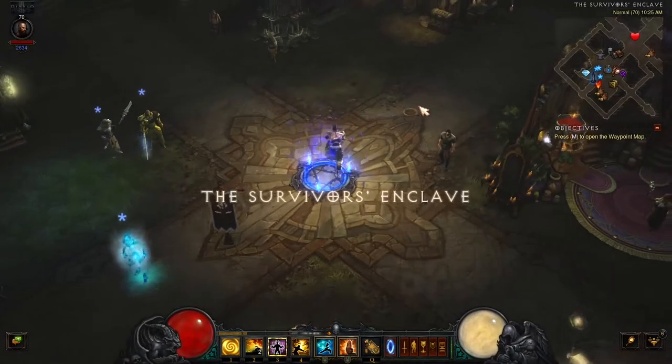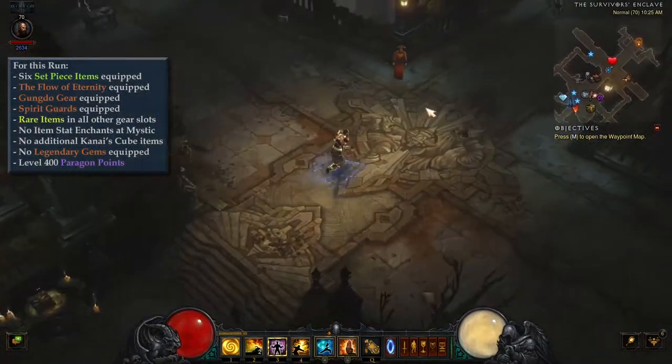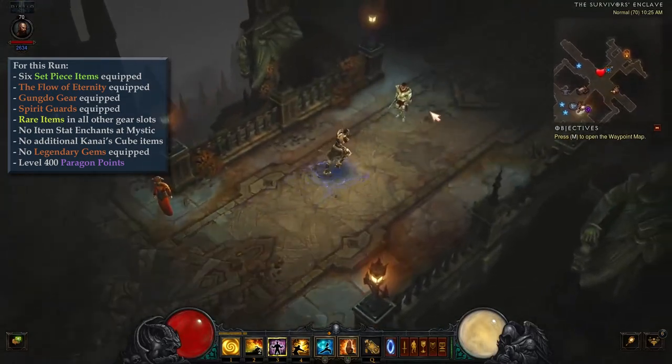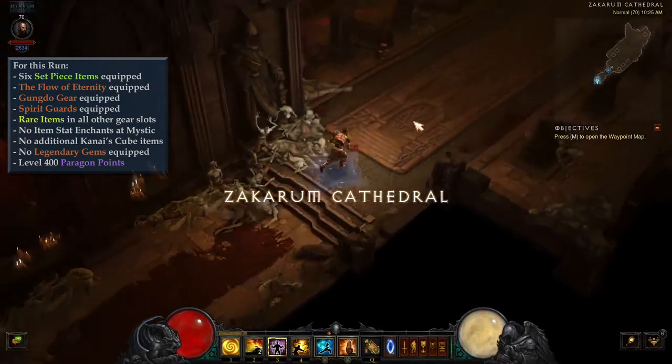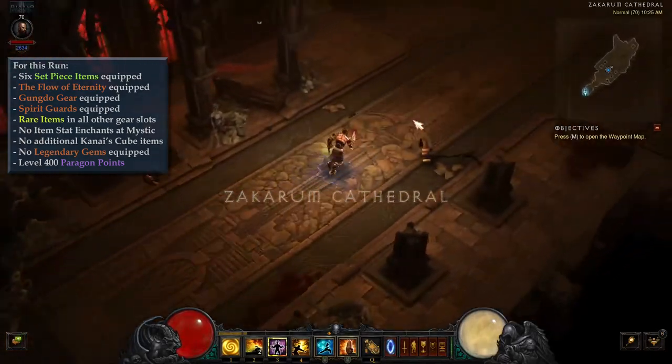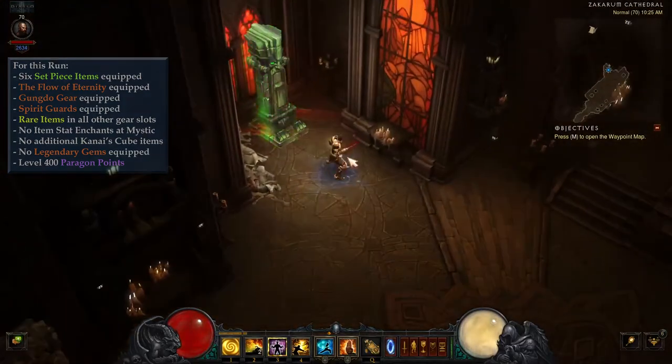For this run, I went with pretty barebones gear to demonstrate techniques. I had to equip both the Flow of Eternity weapon and Gungdo Gear bracers to have enough damage to reliably kill the elites with a single Seven-Sided Strike. I also had to equip Spirit Guards bracers to reliably survive hits when grouping enemies. Any additional items or stats consistent with the earlier recommendations will give you a much easier time completing the dungeon.